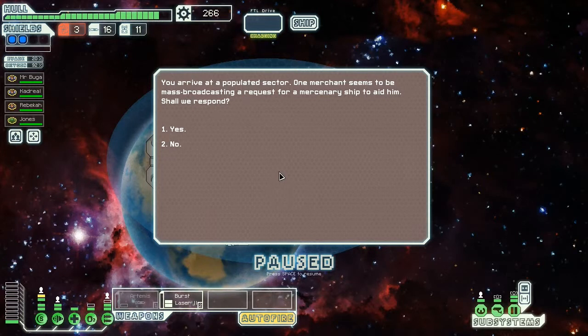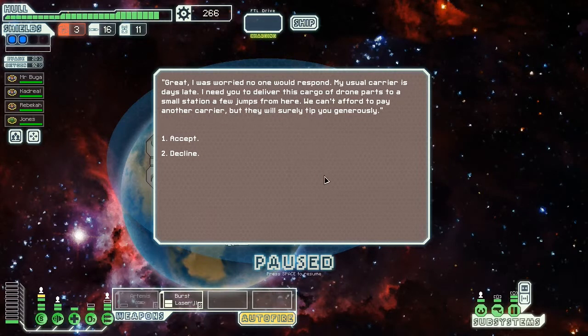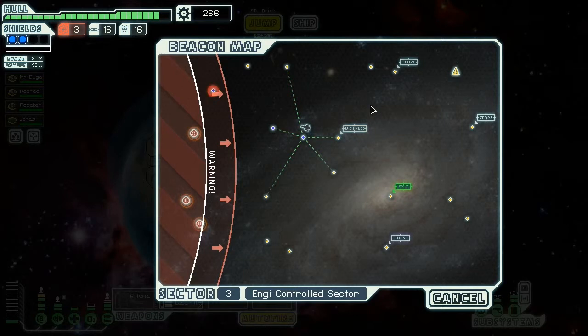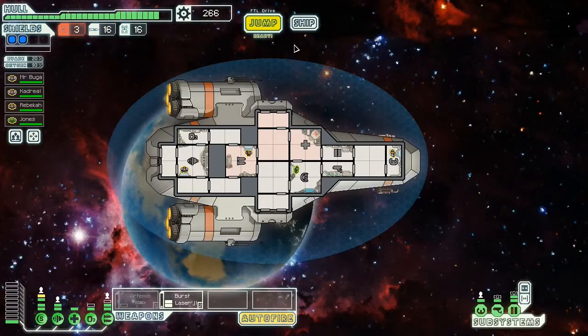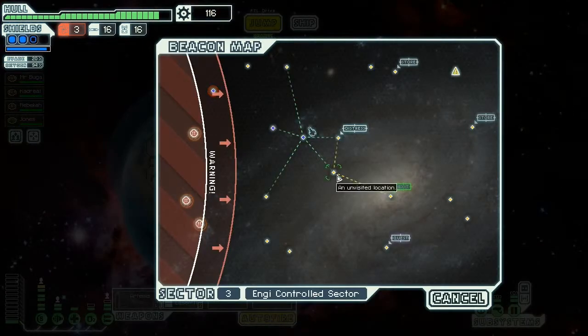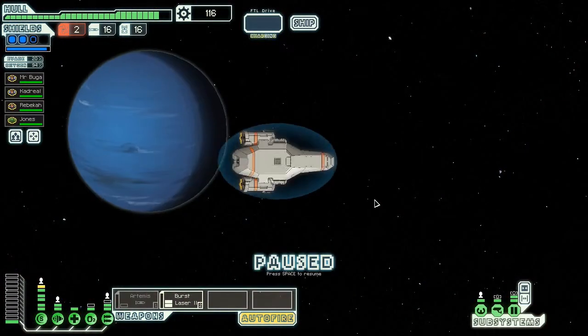You have arrived at a populated sector. Fantastic. One merchant seems to be mass broadcasting a request for a mercenary ship to aid him. Let's have a word. 'I was worried no one would respond. My usual carrier is days late — I need you to deliver this cargo of drone parts to a small station a few jumps from here. We can't afford to pay another carrier, but they will surely tip you generously. I uploaded the location to your star map. Live long and prosper.' Because I'm getting a little bit twitchy about this, we're going to have to upgrade our shields. That's a worthwhile investment, seeing as our weapons are subpar by this point.